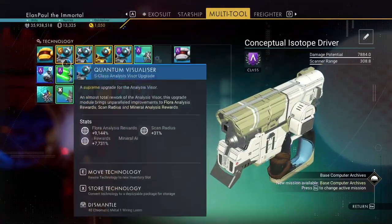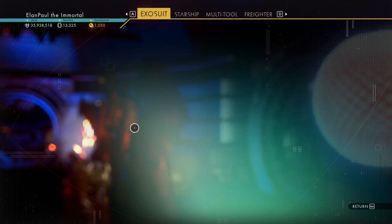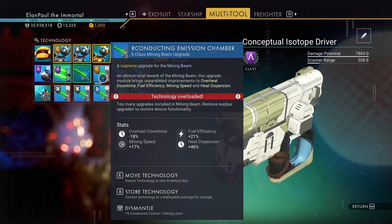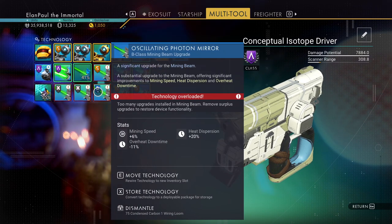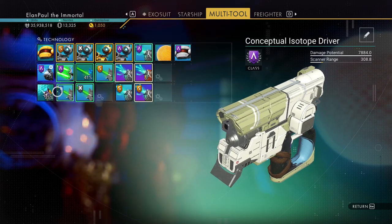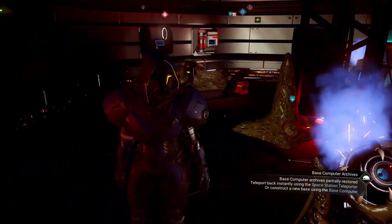Let me double-check the mining beam modules I already have. Looking at the stats — plus 6 mining speed, plus 20 heat dispersion, minus 11 overheat. The new one gives minus 25 overheat but also plus 20 heat dispersion and plus 6 mining speed, so it's actually better overall. Going to replace this and move things around. Still haven't gotten the basalt — I keep saying that every single episode for the last 20 episodes.